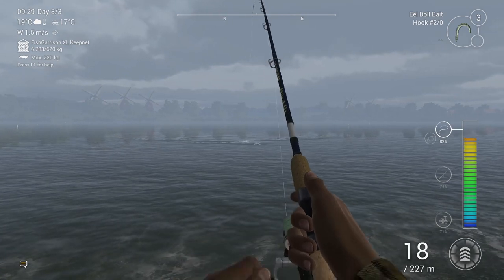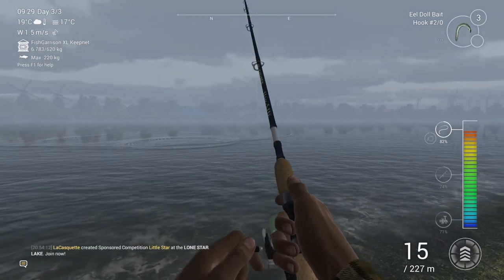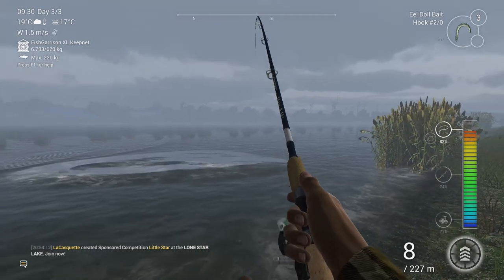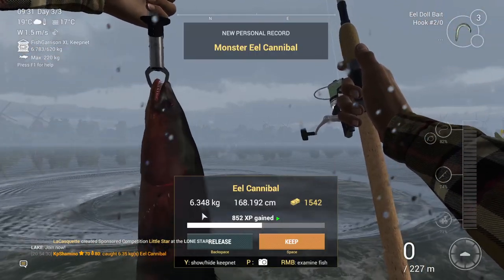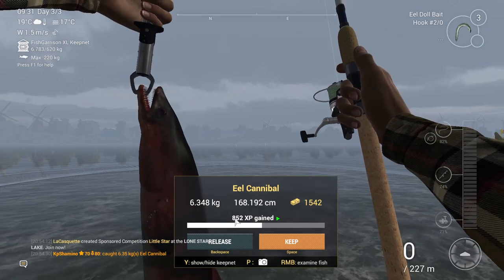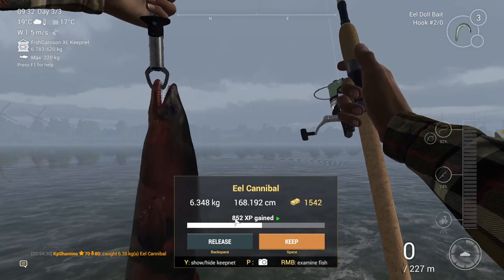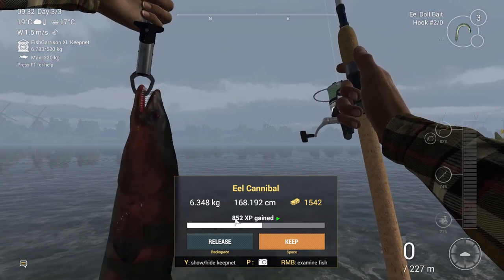This is the second one guys - or it could be a unique eel, but I don't think so. The funny thing is the cannibal eel is the only eel in the game you can keep - you don't need to release him. He eats other eels, that's why we need to catch him. This second one is 6.3 kilograms - not bad. You cannot land them on a 4 kilogram setup. That was the video guys, thanks for watching! See you next week in Fishing Planet - I guess it'll be the Tiber, maybe a monster trout. Bye bye!